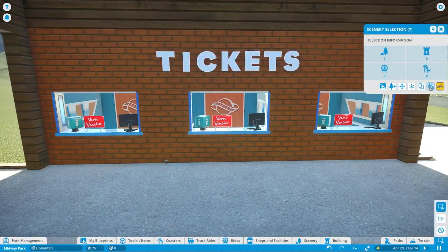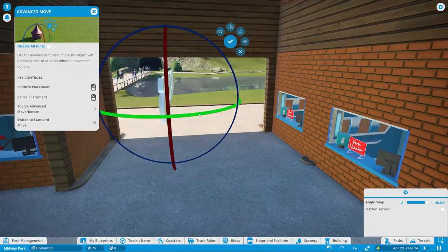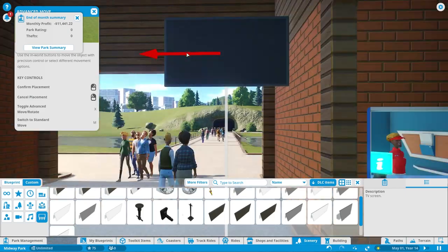I accidentally messed up turning it around, because the issue with signs is they need to be on straight axes so that they look perfectly level. Otherwise they'll start to phase through the wall, and nobody wants that.